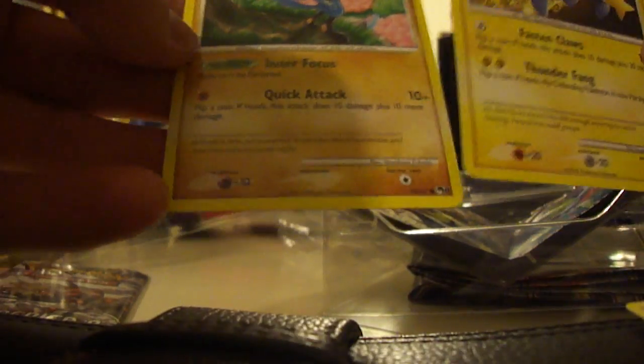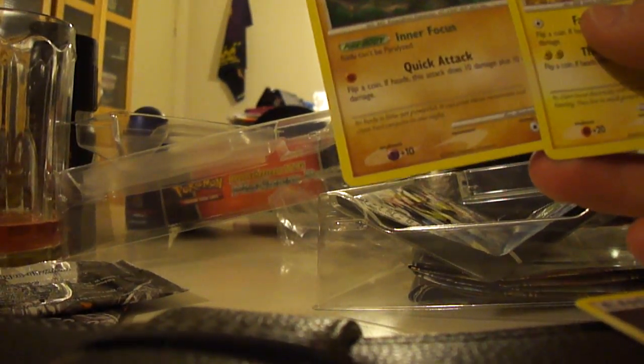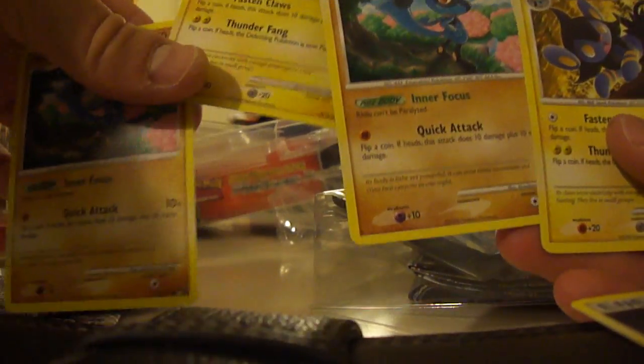I'll start with the Pop Series A. First pack: I have a Water Energy, a Luxio Uncommon, and a Realvo. Second pack: I have a Darkness Energy, another Luxio, and another Realvo. We get the exact same cards here — this does happen sometimes.